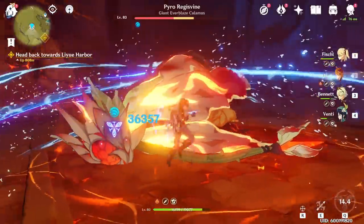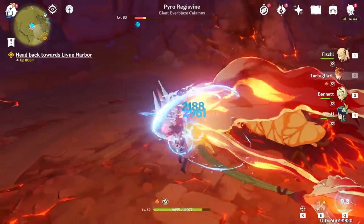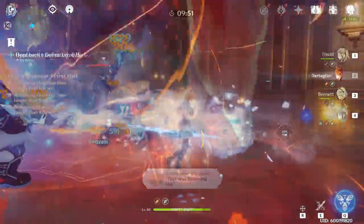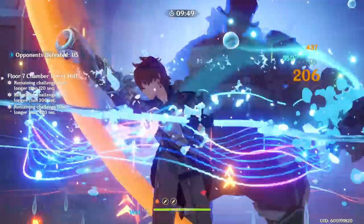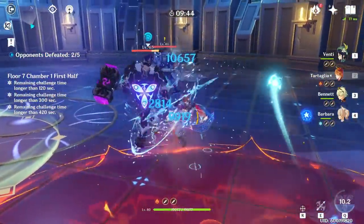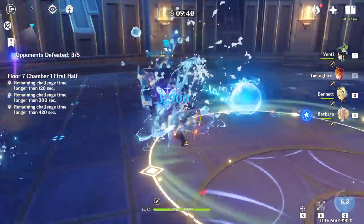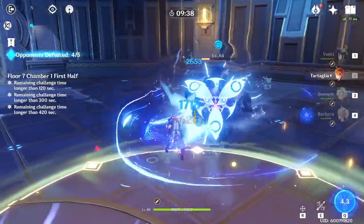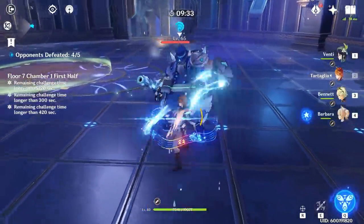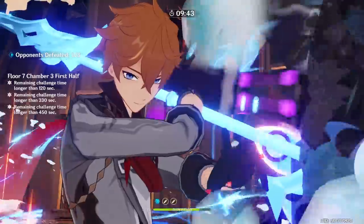In this guide, I will go over his abilities and explain how the whole Riptide effect works and how to manage his stance switching and cooldowns. I will also talk about his talents and constellations, as well as his stat priority in order to make him an ultimate DPS beast. I will go over his weapon choices for both whales and free-to-play players, as well as all the best artifact set possibilities, and give important gameplay tips on the best team comps and characters to combo with him.